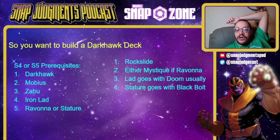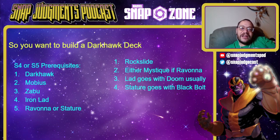Darkhawk decks are not where the meta is right now. You need Darkhawk, Mobius, Zabu, and Iron Lad — those are almost non-negotiables. Three of them are Series 4, but Iron Lad is Series 5 and missing from spotlights. You also very likely need either Ravonna or Stature, and Rockslide without question. You can run Mystique if you have Ravonna, or Black Bolt if you have Stature. This is not an archetype that seems really worth going after right now given the high cost.